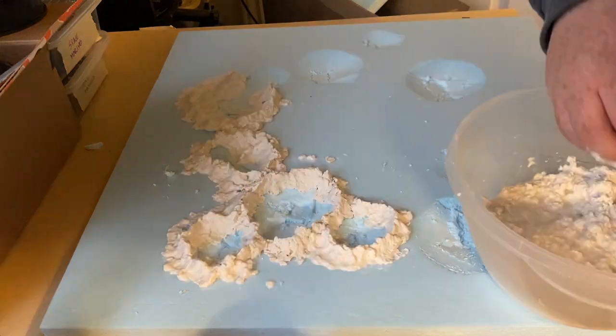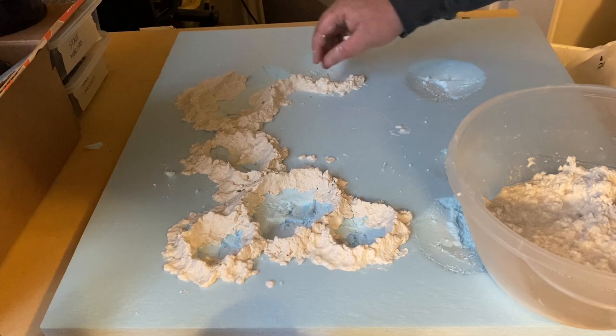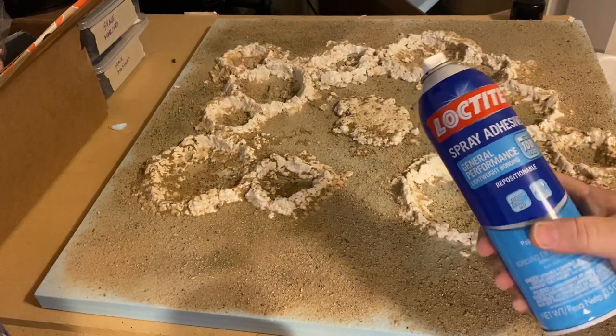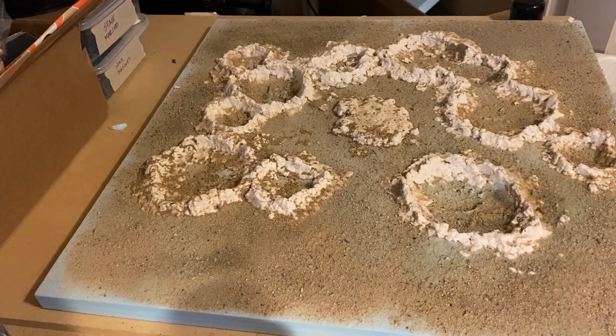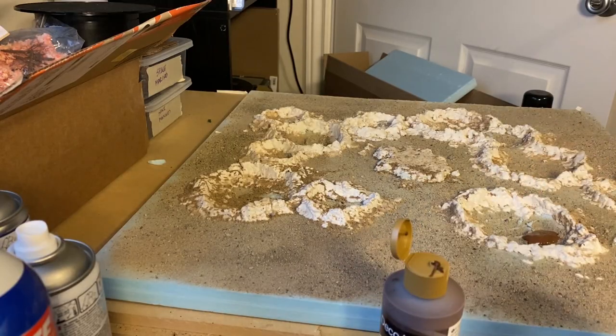So I surrounded him with craters showing he's taken some serious casualties. I have a new product that I love — this Loctite spray adhesive. It's a spray, but it doesn't eat foam; in fact, it's made for foam. On a board like this where I'm sprinkling sand, gluing the sand down would normally require a load of hand-brushed PVA glue or scenic cement and take hours to dry. This spray glue works almost instantly. The sand was down and fixed in less than five minutes.